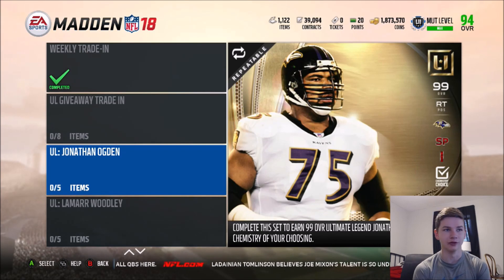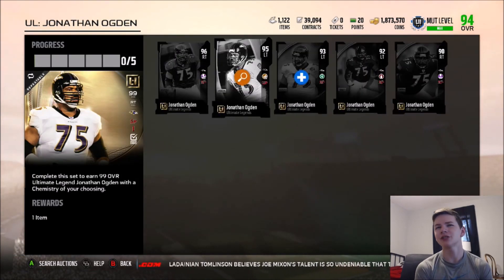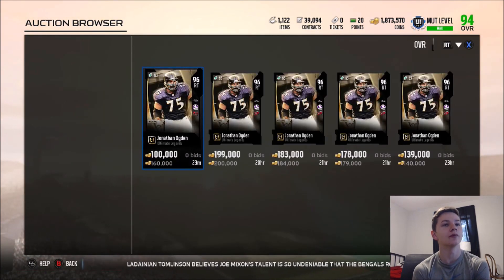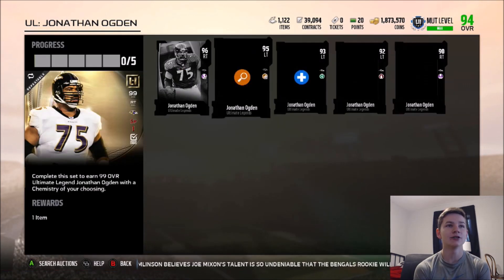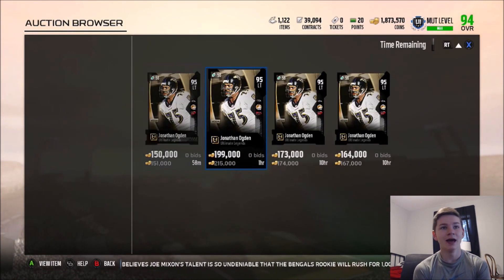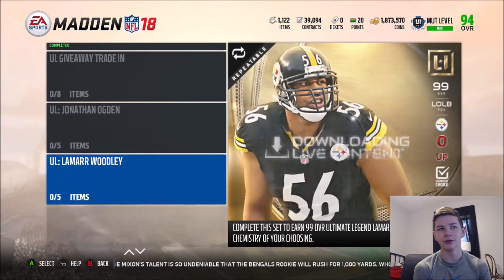I am only on Xbox unfortunately. In terms of the weekly trading, I already have the 93 Jonathan Ogden but I can get the 96, which is currently going for about 140k. The 95 Jonathan Ogden is going for about 150k, so if we pull one of those two I'll be making a pretty decent amount of coins back.